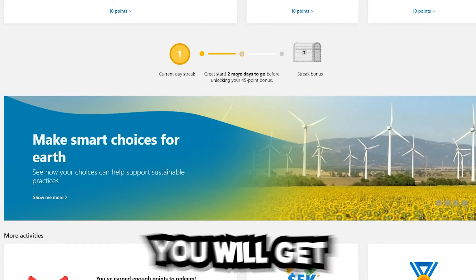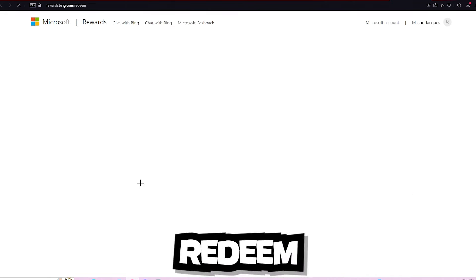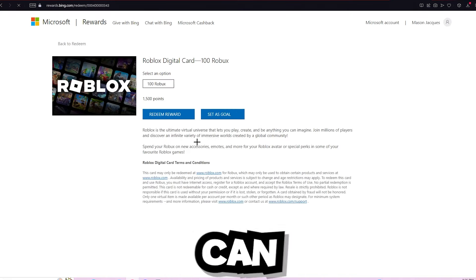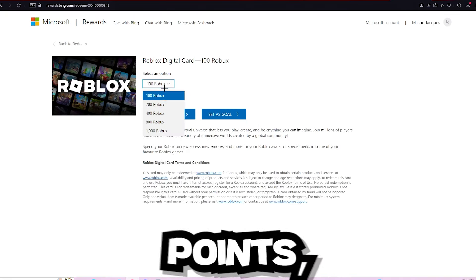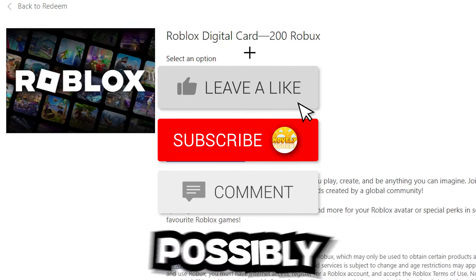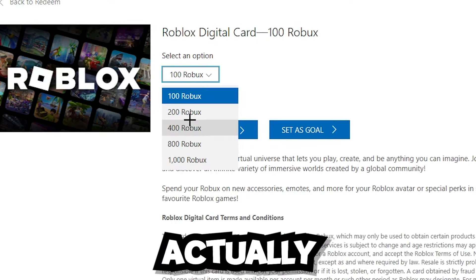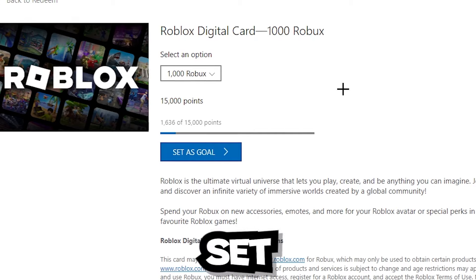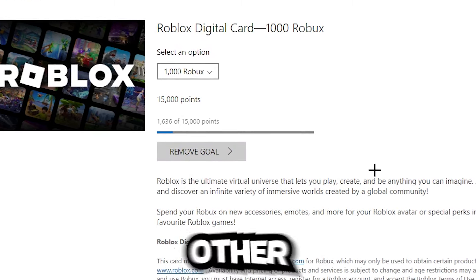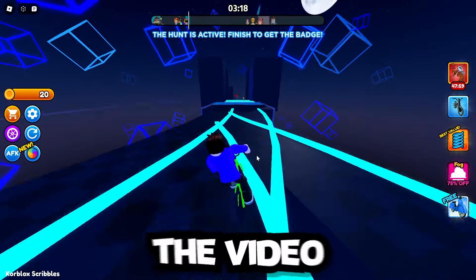If you continue on a streak you get extra points. Then go to the Redeem section where you can redeem Robux — 100 Robux for 1,500 points — or save up and get as much Robux as you can. I'm going to set a goal for 1,000 Robux. This method isn't as fast as the other one, but it's still a good method.